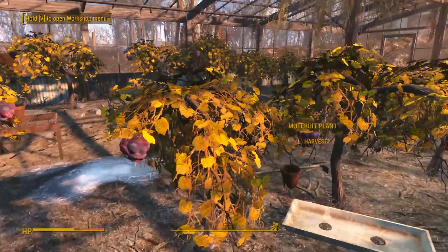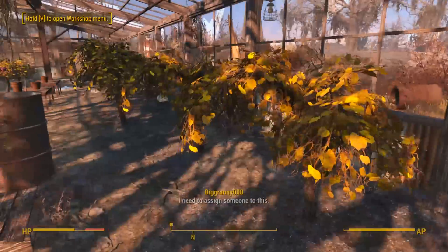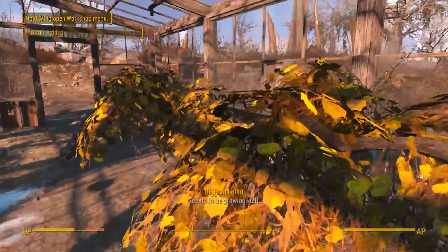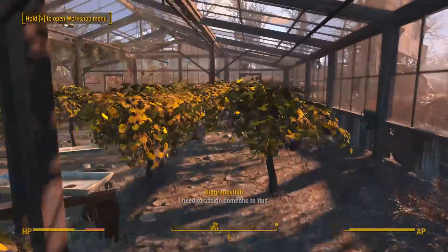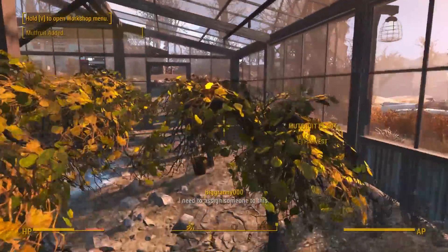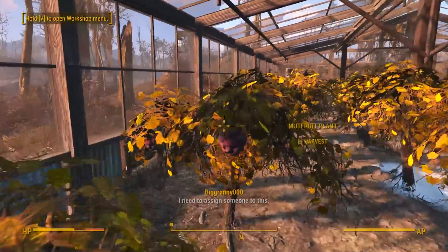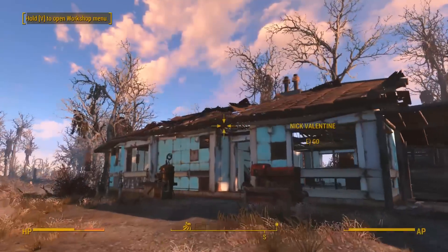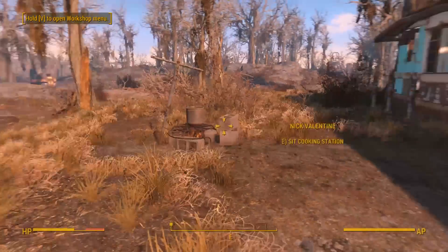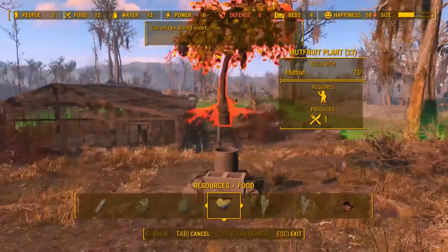Let's go ahead and harvest a bunch of these so we can plant mutt fruit at other places. I need to assign someone to this. Stop talking — I need to assign someone to this. We probably have a crap ton of mushrooms now. There's a cool sign up here. What else do we have to do?